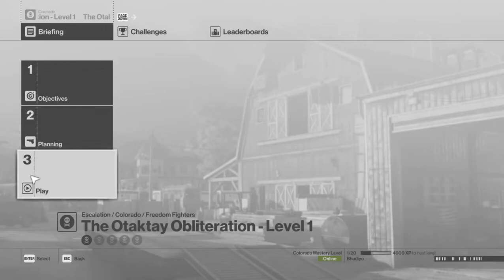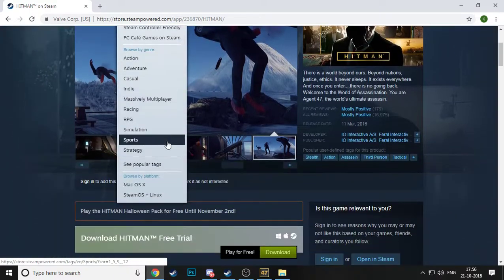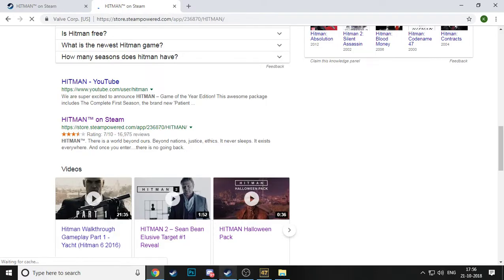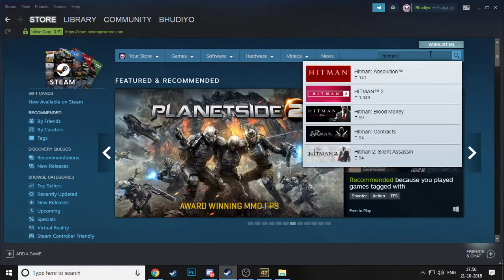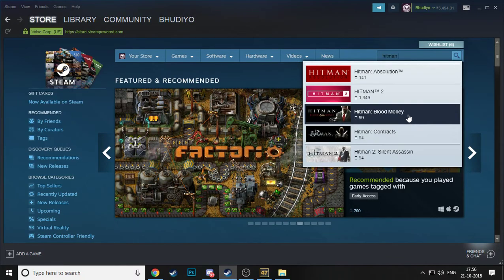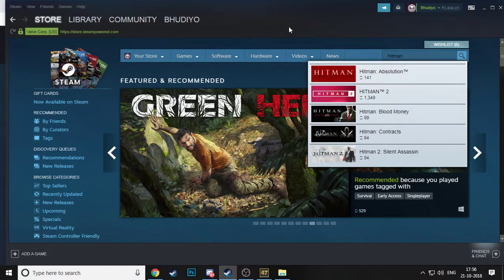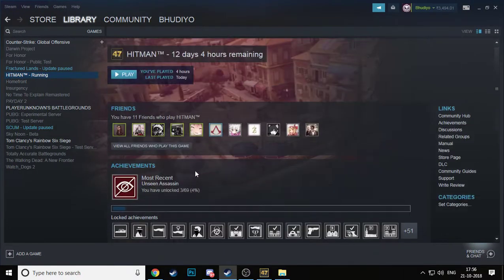I had to search Hitman by going to a new tab and searching it, then find it that way, because searching in the store directly I didn't find it anywhere. I did find Hitman 2, Hitman Absolution, Hitman Silent Assassin, Contracts, Blood Money, and Hitman 2. I'm looking forward to buying some of those — 1300 no doubt — but I didn't find the free one listed there, so you might not find it easily either.